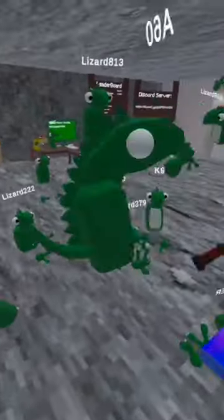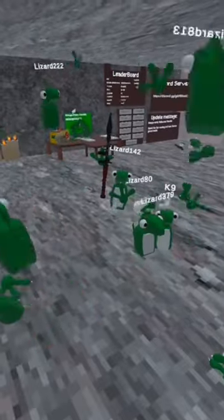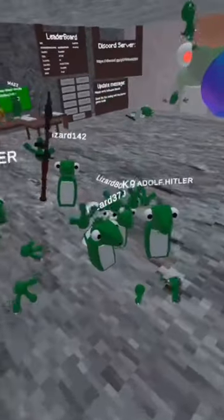Fun things to do in Lizard Chase VR. First of all, hang out without all of these people. Next thing to do is play on the trampoline.